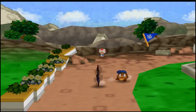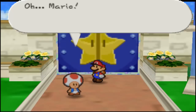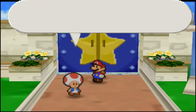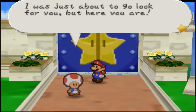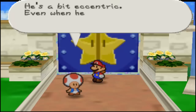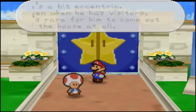We know that we need to head to the Koopa Brothers Fortress — that's all we know right now. So let's actually go back into town. Merlin was looking for you. He lives at that house with the spinning roof. He asked me to tell you to go meet him at his house. It's rare for Merlin to call somebody over to his house — he's a bit eccentric. Even when he has visitors, it's rare for him to come out of the house at all.